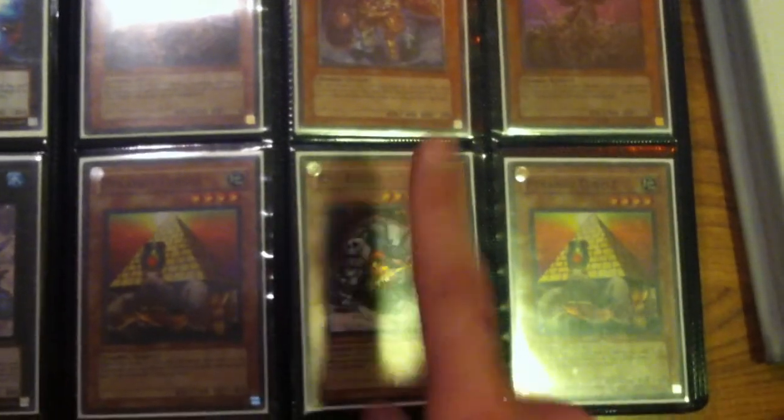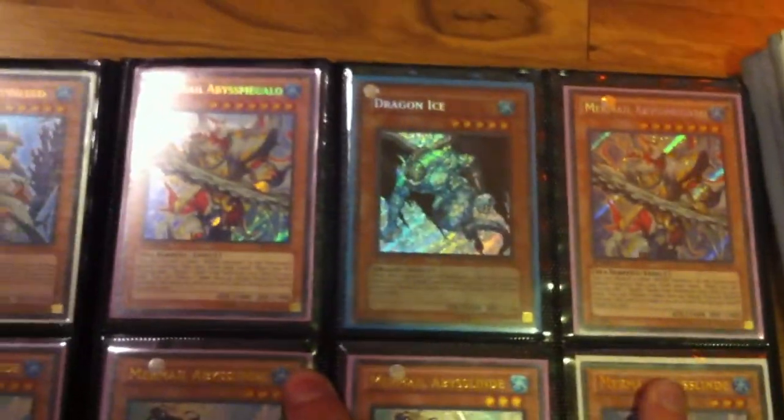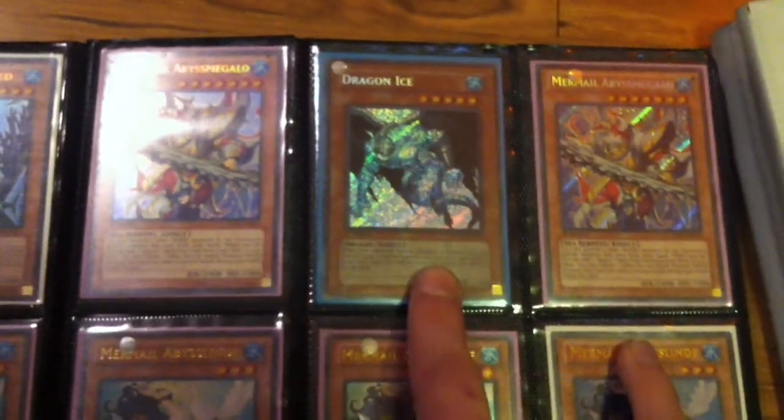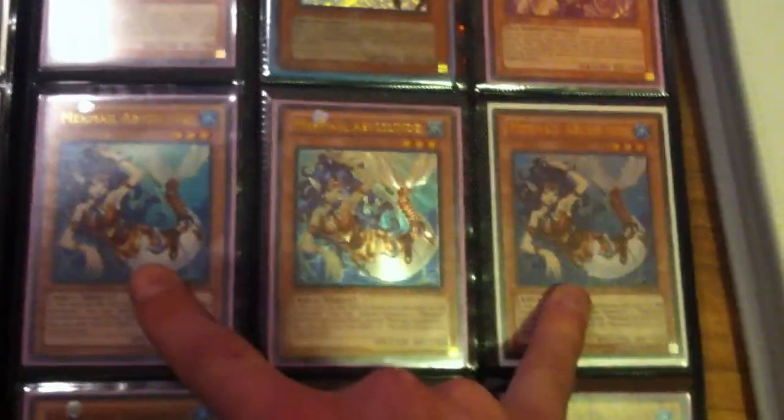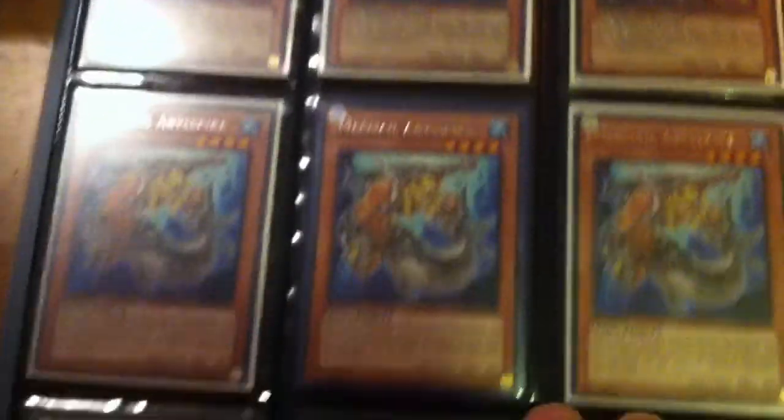Ulti Plague, Super Koki, Super Turtles, two Secret First Sphere Abyss Lead, Secret Mulan Glacia, playset Ultra First Sphere Linde, playset Ultra First Sphere Tias, two Secret First Sphere Abyss Megalo, Secret First Sphere Dragon Ice, two Ultra Unlimited Linde, one Ulti First Sphere Linde. Playset of Dragoons, another playset of Dragoons, playset of Spikes, playset of Gundys.